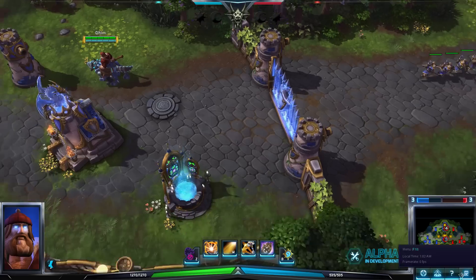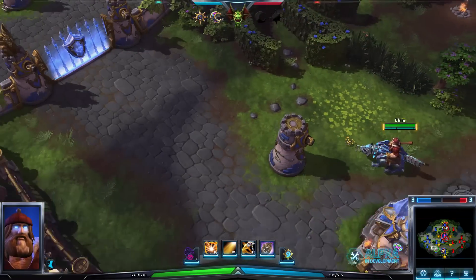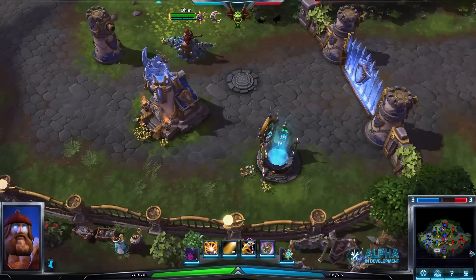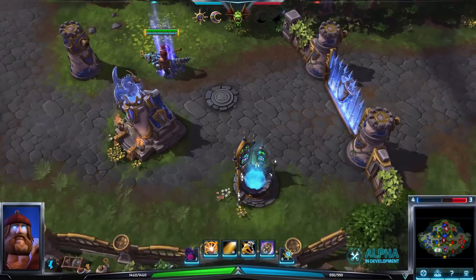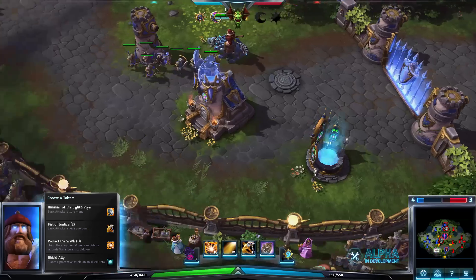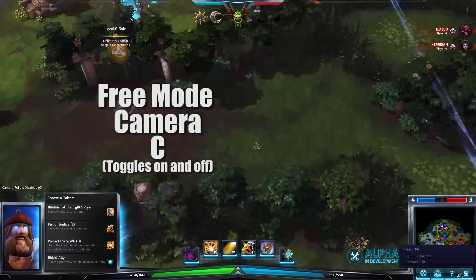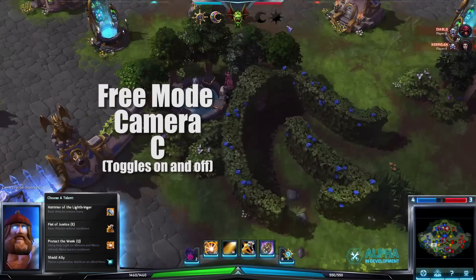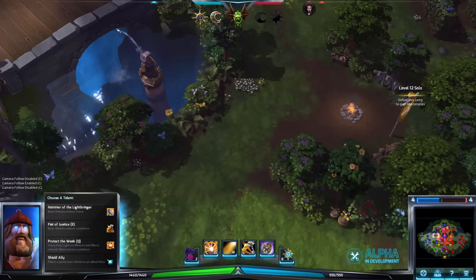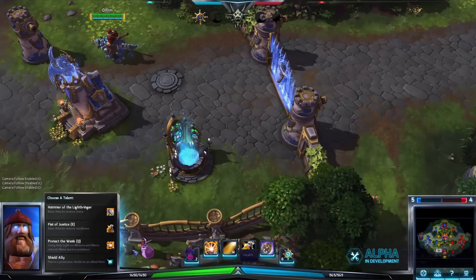Next I want to cover the camera controls. By default, the constrained camera is set so your hero never actually leaves the screen. This is great for the first couple of games, but you really don't want that — it is super limiting. To free it up, you just simply hit the C button. It'll say Camera Follow Disabled and you can move your camera anywhere you want. If you want to put it back, just hit C again. That's also useful if you're moving around the map and want to quickly constrain the camera to get your character back in frame.